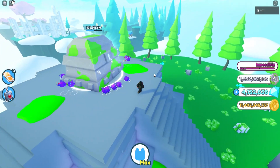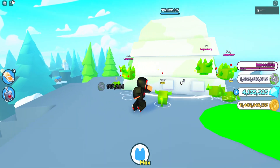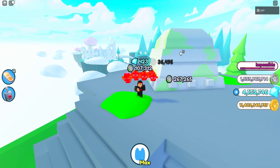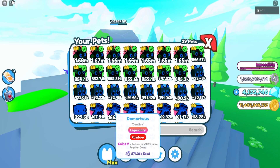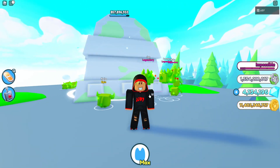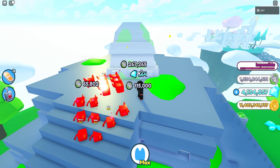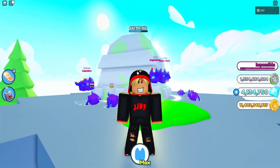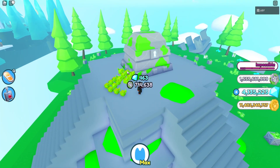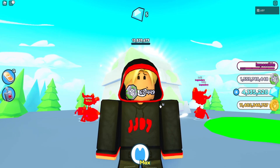Third worst enchant is going to be the coins enchant. You may be surprised, but it actually is one of the worst enchants now. Because we have the fantasy world, there is literally no point in having normal coins — the pets from the normal world are way, way worse than the pets from the fantasy world. So there's literally no point in getting coins anymore, unless there was an event where you had to get normal coins. I definitely wouldn't recommend going for the normal coins enchant because it's pretty useless.